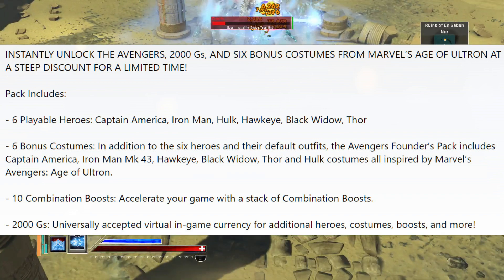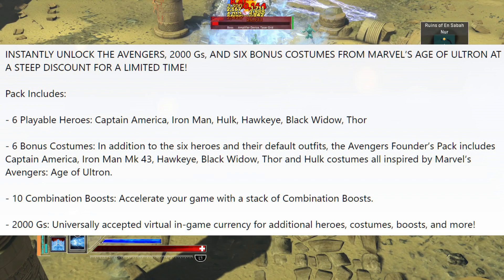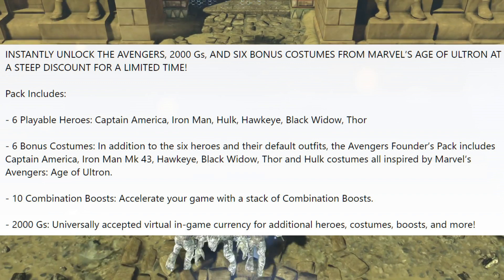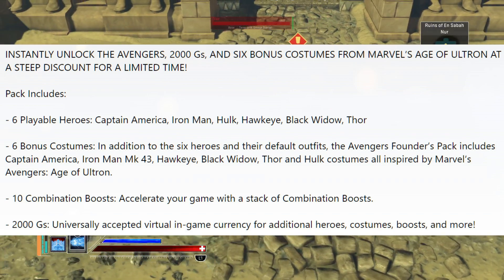Next pack is for the Avengers. With this one you've got six heroes: Cap, Iron Man, Hulk, awesome Hawkeye, Black Widow, and also Thor. You've got six costumes that by and large relate to Age of Ultron, ten combo boosts, and another 2000Gs.